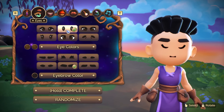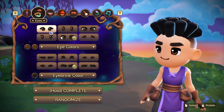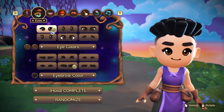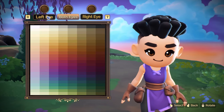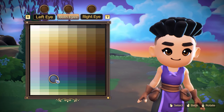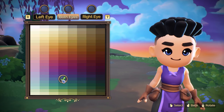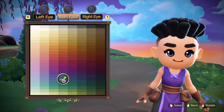Eyes — I think I like these ones. Eye colors — ooh, you can give your character heterochromia too. Interesting. I think we'll just go for some blue, which is my eye color in real life. Not quite that dark — let's go with this one.